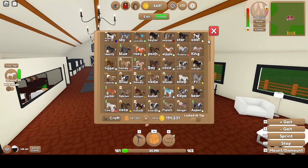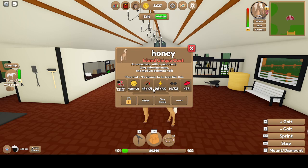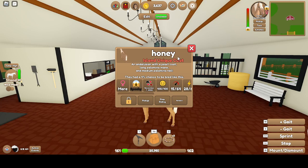Then there is Honey. She is an Andalusian with a Pearl Coat — Island Unique Coat. Palomino Mane, Palomino Tail. 15 Speed, 28 Stamina, 11 Strength. Spooky and a Mare.